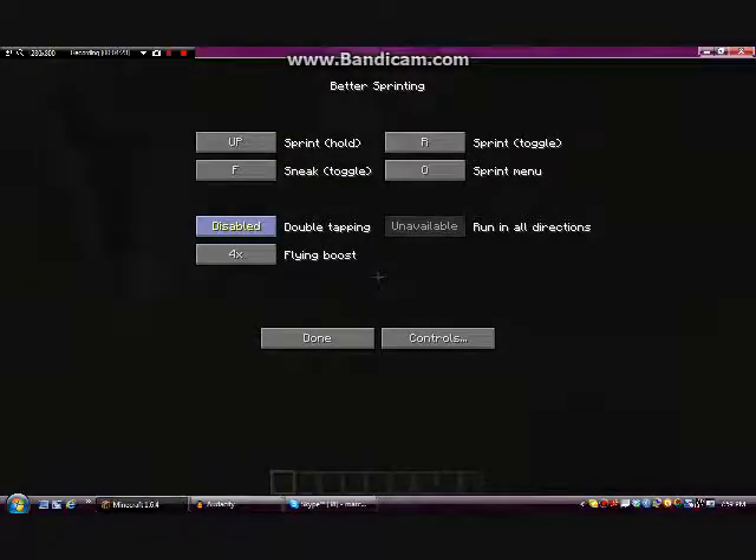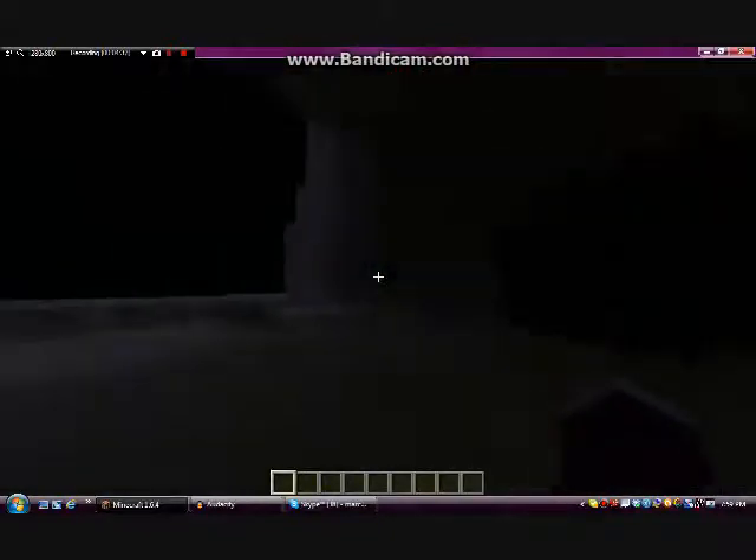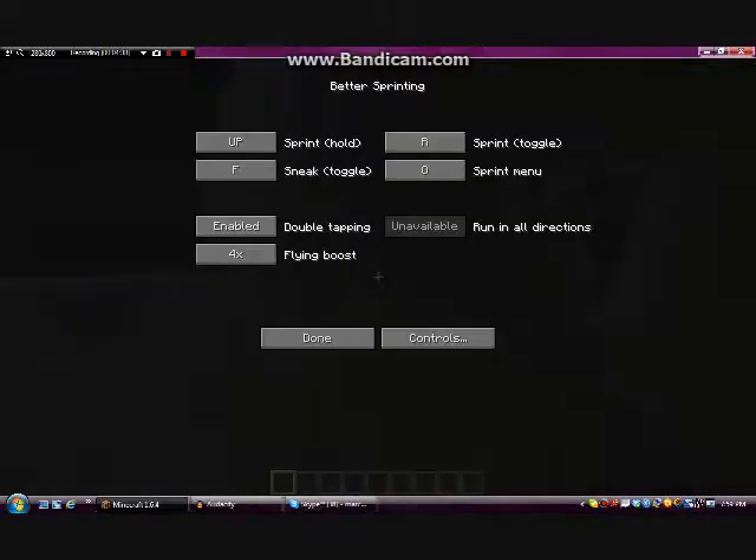You press O again, and double-tapping is either disabled — doesn't really matter. If you have it enabled, you can just double tap, same like classic Minecraft. It just doesn't really do anything extra.